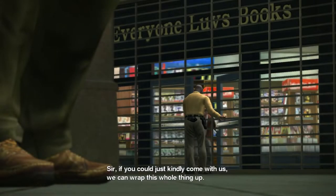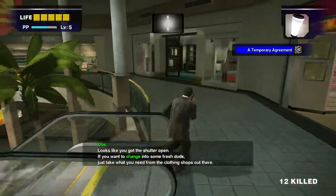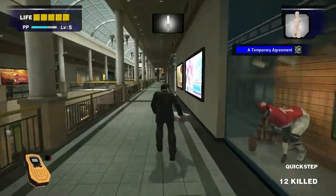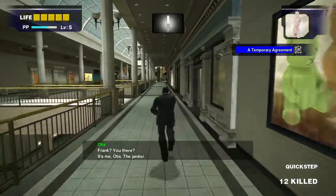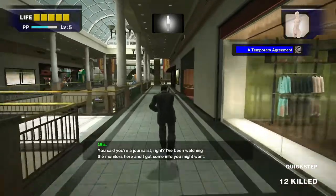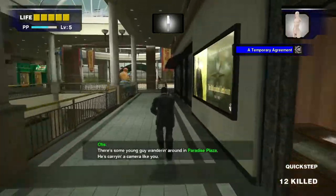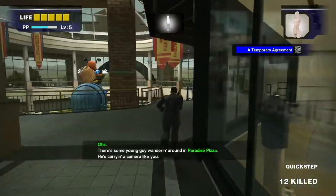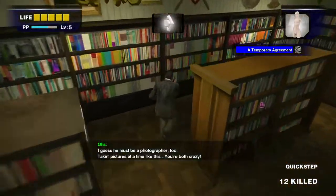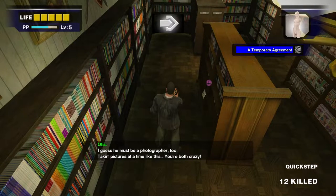After the two cutscenes you are on your own for a little bit. Go upstairs, chug a Quick Step, and then run to the bookshop. Around this time you should get a call from Otis about the Kent scoop. Right now we're mainly focused on getting this book and then saving one survivor. The book provides a bonus to survivor-related activities so we get more experience for rescuing survivors.